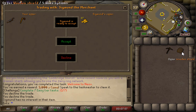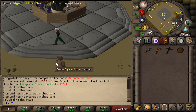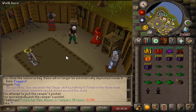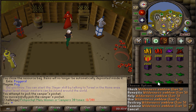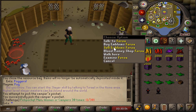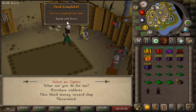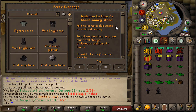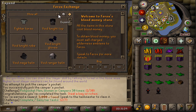Sigmund is just offering items right off the bat — a very cool feature. Then we have the Ferox Enclave where you can buy and sell wilderness emblems. We also have the Mage of Zamorak, and when you talk to him it confirms a completed task. The Ferrox Exchange interface is very clean and easy to navigate.